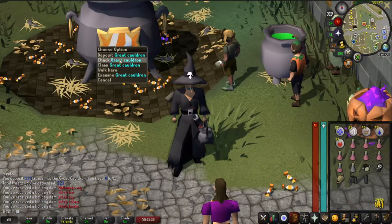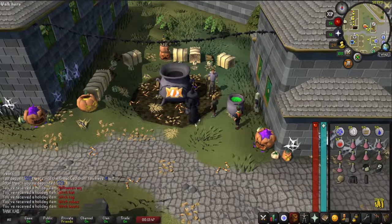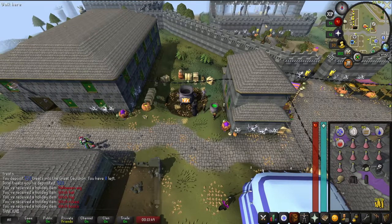You will receive some items — the witch's outfit, which looks really cool, and the Frankenstein head. You can now check the cauldron; we have five treats out of eight, so we need 17 more treats to get the next gift. Now what we need to do is trick or treat a lot of NPCs to get the rest of the gifts.